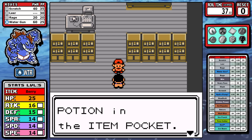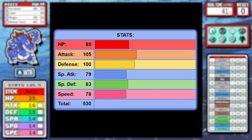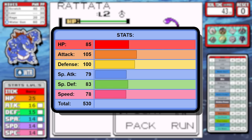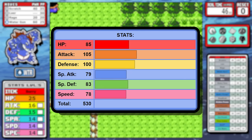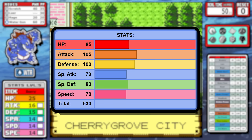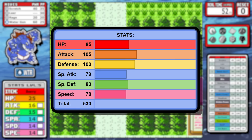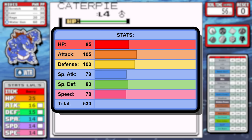Let's make some upfront observations about Feraligatr, starting with the stats. Like all starters, they're fairly balanced with a slight emphasis on attack, and there's really nothing wrong here. If I were to make a foreshadowing critique, I'd say this Pokemon would greatly benefit if special attack was in the 90-95 range, but we can work with 79 - it's not going to be a problem.